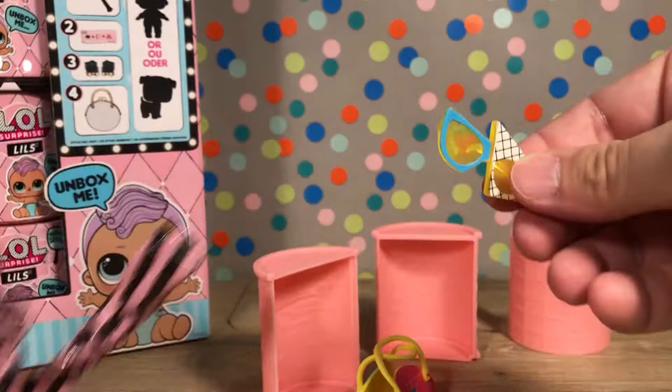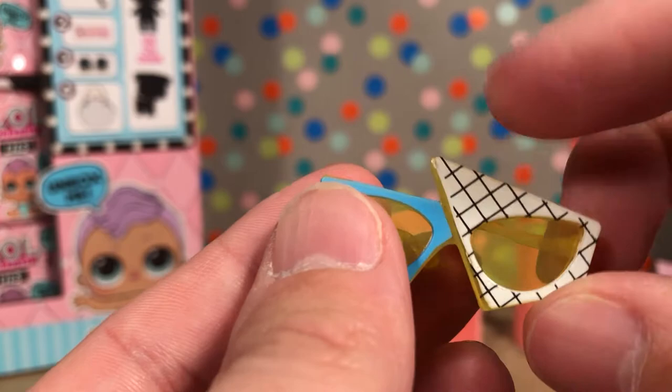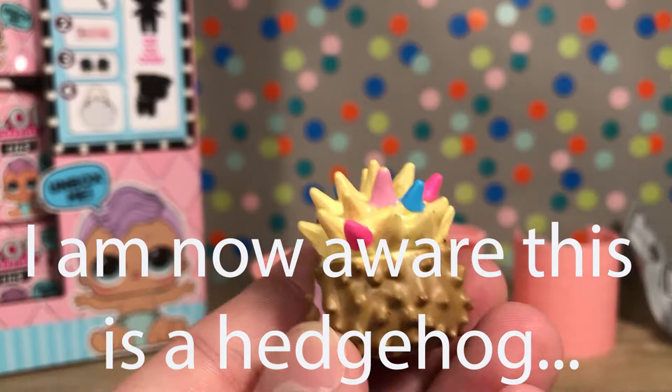Alright, here is our doll accessory. Oh, look at these — these are so cool! These are awesome sunglasses. They have the blue and then the stripy tile-looking thing and the yellow. Those look awesome — very rad. And here is our doll. It is a hamster! I didn't see one on the checklist. This is 80s Hog — this is awesome. Look how cool this little hamster is with the spiky hair. Definitely totally rad. That is so cute. I love it. Good first start, very, very cool.